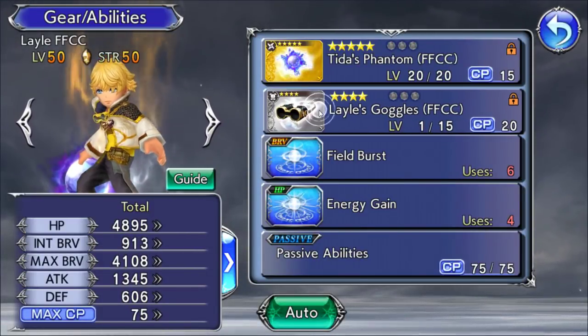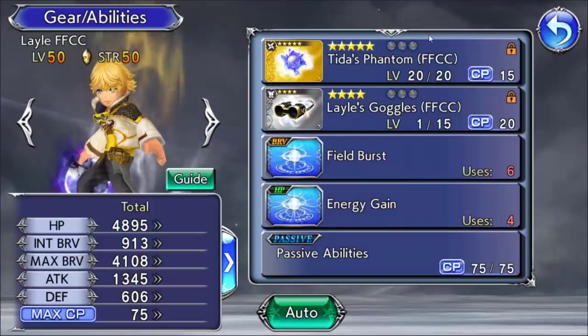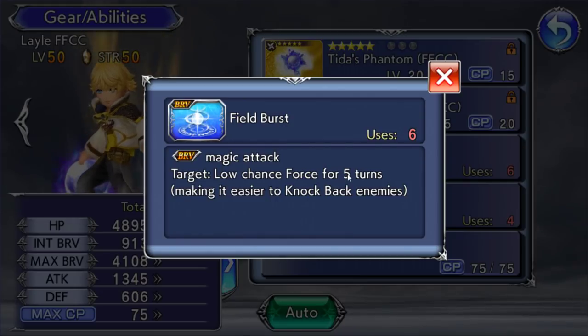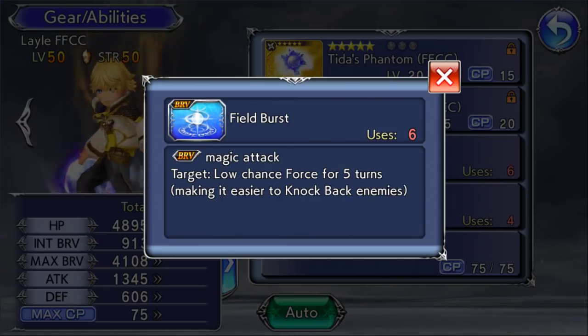I also have his Goggles. What does he get from the Goggles? He gets a lot of HP, which is pretty good. So we got the Field Burst — he gets up to 6 uses of that. As you can see, it's low chance for 5 turns, but with the 15 passive it goes to fair chance for 10 turns. And it makes it easier to knock back enemies.